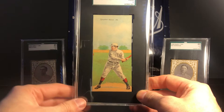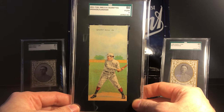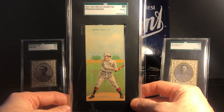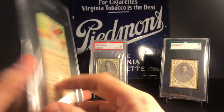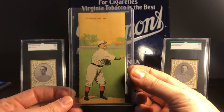Another nice thing about this set is that they're not really very expensive. You can find these relatively cheap — I just looked quickly on eBay and for less than $150 you can find a whole bunch of Hall of Famers. I realize that's not nothing, but for a set from 1911 with Hall of Famers, that's pretty reasonable. I'm going to do another video on collecting pre-war cards on a budget, and this is definitely one of the sets I'm going to focus on — lots of big names, nice-looking cards, and reasonably priced.